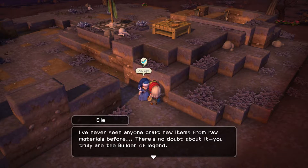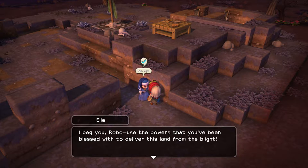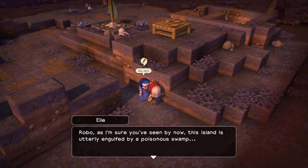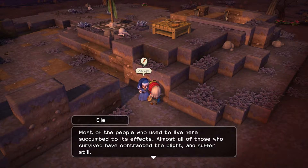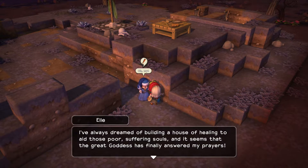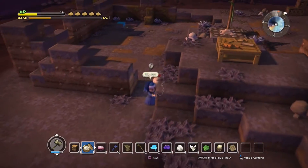I've never seen anyone craft new items from raw material before. There's no doubt about it — you truly are the builder of legend. Oh, the goddess smile down upon this day. I beg you, Robo, use the powers that you've been blessed with to deliver this land from blight. Oh wow, branches — you shouldn't have. Robo, as I'm sure you've seen by now, this island is utterly engulfed by a poisonous swamp. Most of the people who used to live here succumbed to its effects. Almost all of those who survived have contracted the blight and suffer still. My lamb, I would like you to build me a sick room so that I might care for the afflicted. I've always dreamed of building a house of healing to aid those poor suffering souls — please, take this blueprint and build me a sick room of my dreams. You can totally do that — we will build it.